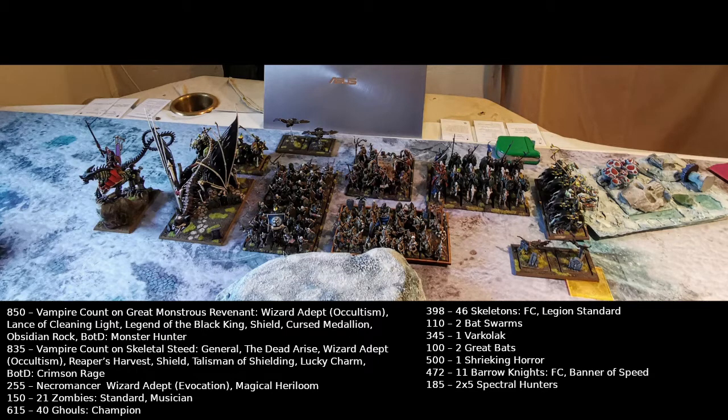We have 46 Skeletons in total with Legion Standard, Full Command, Handbook and Shield, two Great Bats, another five Spectral Hunters, a Shrieking Horror, and another Count on a Great Monstrous Revenant. He has Monster Hunter and a Lance with Cleansing Light, Legend of the Black King on his armor — so a two-up armor with shield and four-up Aegis — and the Cursed Medallion, so he can give a target minus to hit and wound. He's also an Adept with Occultism, picking Rot Within and Arise. The Necromancer has Ancestral Aid, Decreasing Resilience, and the General has Arise and Breath of Corruption.